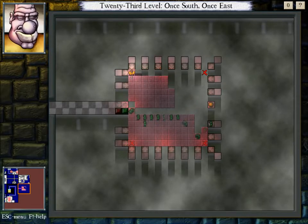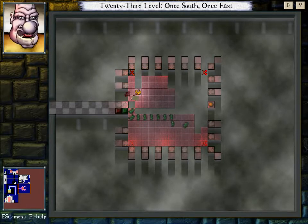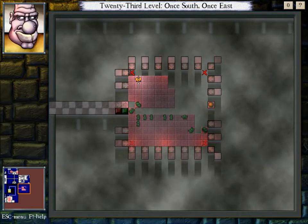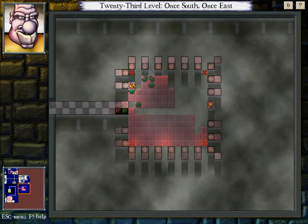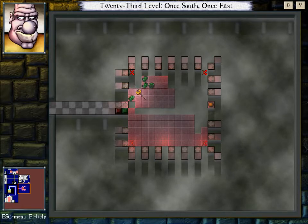Now that we've gotten those guys, our next order of business is to make sure these goblins work with us — like so. I'm sure there are multiple ways that are good to do this, and this way works just fine.